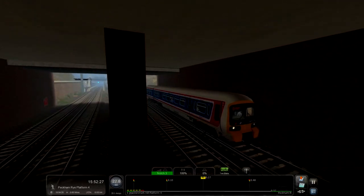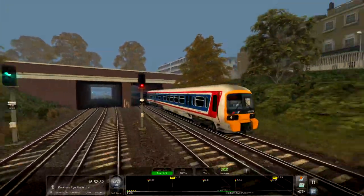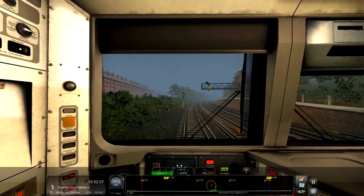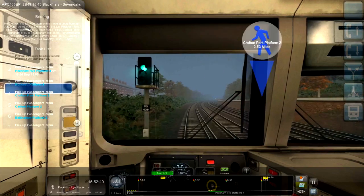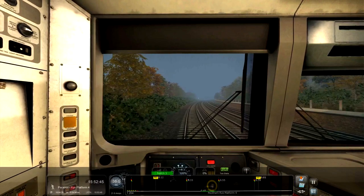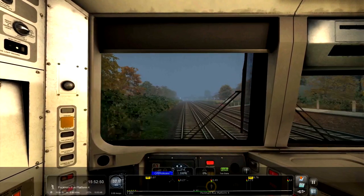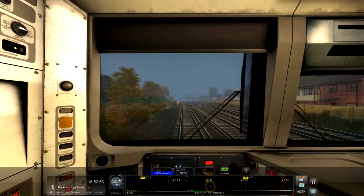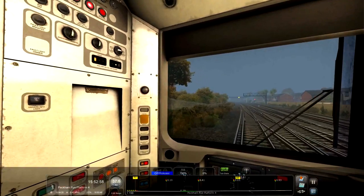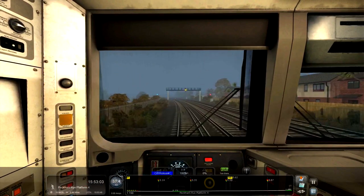I really like the Network South East livery — it's such a nice livery, especially on these Networkers. We haven't got far to go to the next station; I think a lot of these are not far from each other. The overall route is 14 miles, which is nothing really. We might have a yellow coming up. I think that's the DRA there — yeah, DRA, so it does have one. We'll use that when we get to the station.